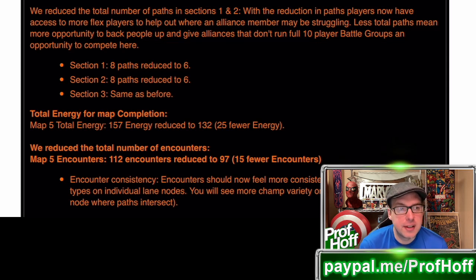Section 1 has 8 paths reduced to 6. Section 2, 8 paths reduced to 6. Section 3, same as before. Total energy for map completion is 157 energy reduced to 132, so 25 fewer energy is substantial. Looks more like a Map 3 or Map 4 now.